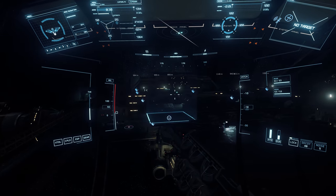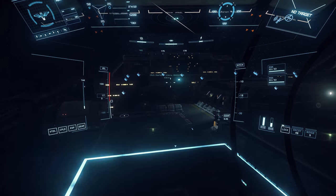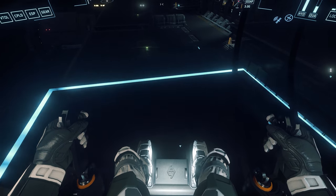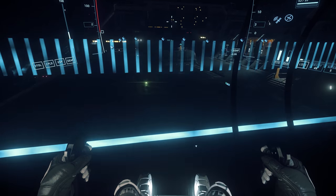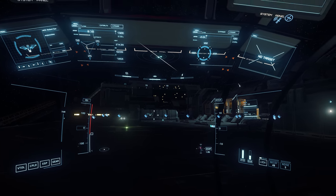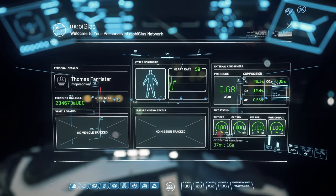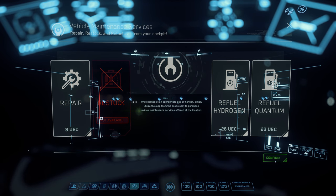It also has a few different options for covering those low costs. With the space in the back, it's possible to run box delivery type contracts. There's space for other players — somewhat safely, since you can isolate them into the back of the ship if you're fearful of being attacked en route — in case you wanted to do some personal transport missions. And low-end combat missions are also feasible, especially with a small investment in some upgrades.